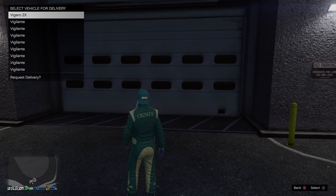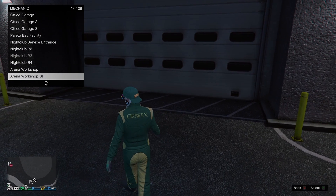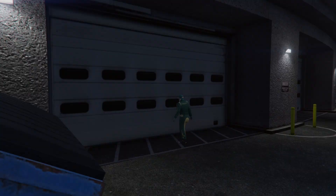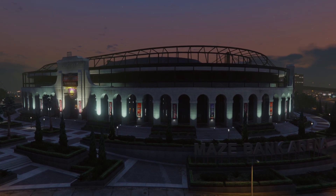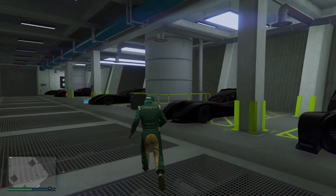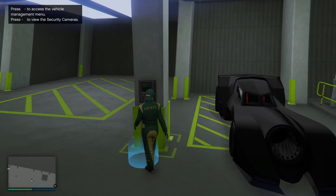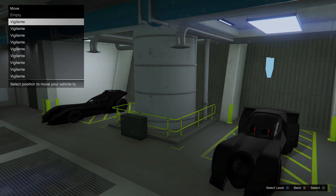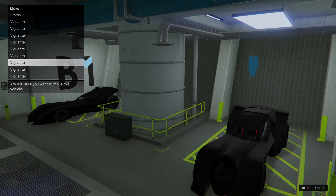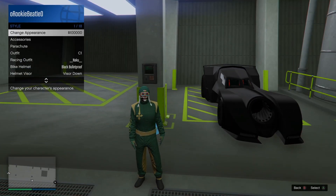Go to your Arena Workshop basement number one — that is where all my Vigilantes are. You can see all the vehicles there. Make sure you go to your garage and swap every one of these vehicles around; that is very important because it saves the game. Do this each time you do the glitch. Also change your outfit.